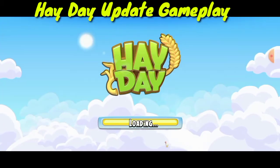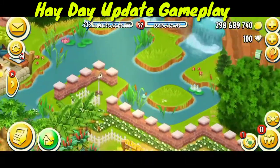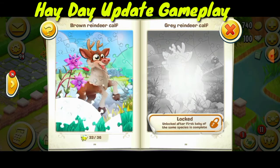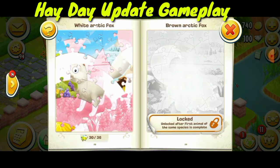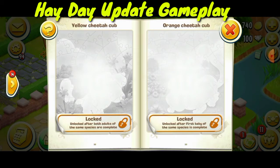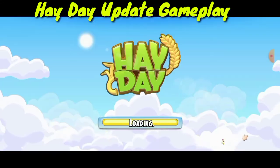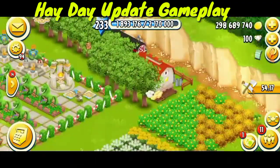Now let's see the seasonal animals. Here we have grey-brown calf — unlocked very soon — yellow jita, then orange jita is locked, white arctic fox is also going to be unlocked very soon. The new things are: white arctic fox cub, brown arctic fox cub, yellow jita cub, and orange jita cub.